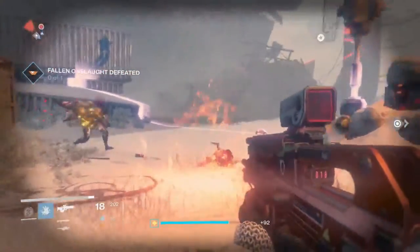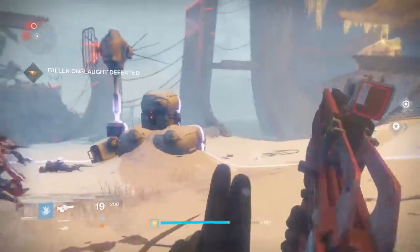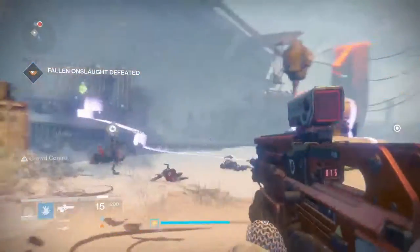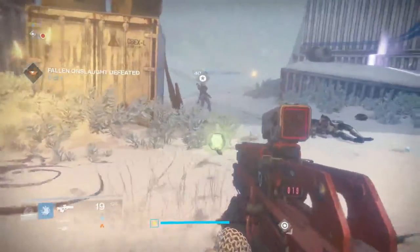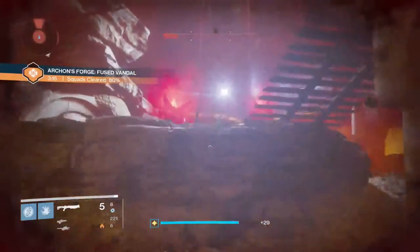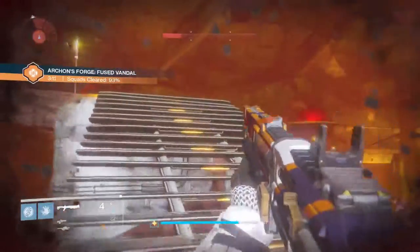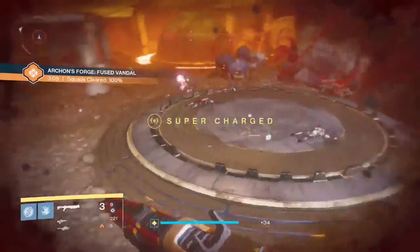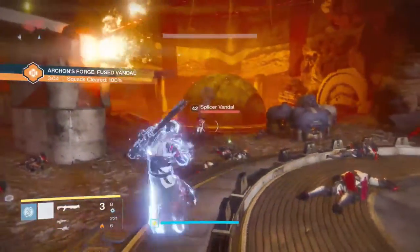Once you kill the priest you have to defend against some Fallen, and you should get an offering almost every time from this encounter. One of the enemies during the defending against the Fallen Splicers is going to drop the offering. If you don't see the patrol over in the giant husk, head on over to the archon forge - you can likely find one there. If not, just do one of the other patrols and see if it reloads with the SIVA site kill-the-priest mission.